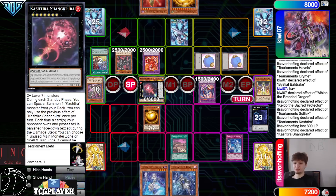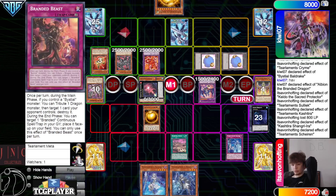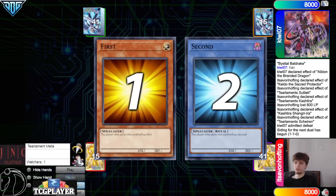Draw Havna. Standby phase — effect to get a special. Mercurier — negate that. They have Birth. They're going to go Shailen, discard Havna, summon, mill 3. The opponent — immense defeat.